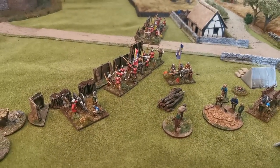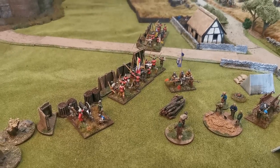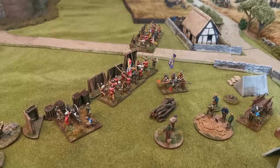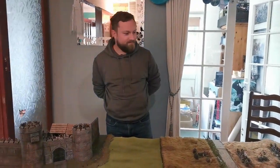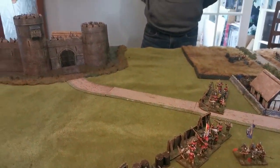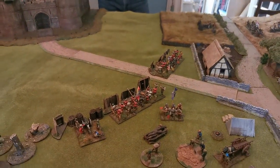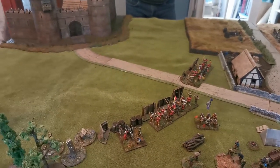Hello everyone and welcome to our next Wars of the Roses battle report. This is the second part in our ongoing mini campaign — the siege of Wingfield Castle. Robin is back taking control of the forces of the Duke of Suffolk, all behind that rather imposing wall, while I have the forces of the Neville family, trying to rescue John Neville who is inside the castle.